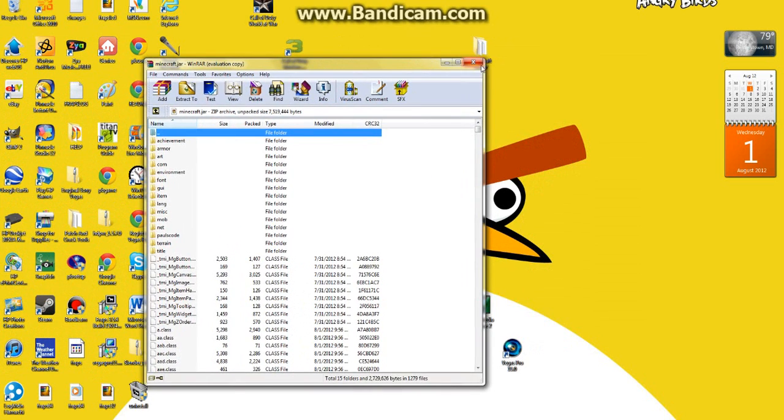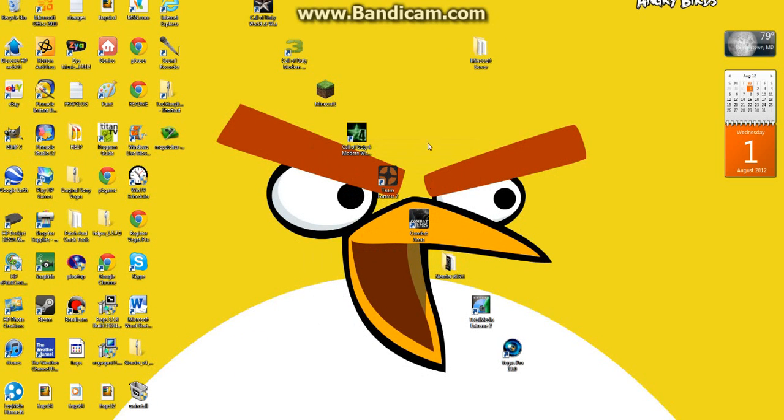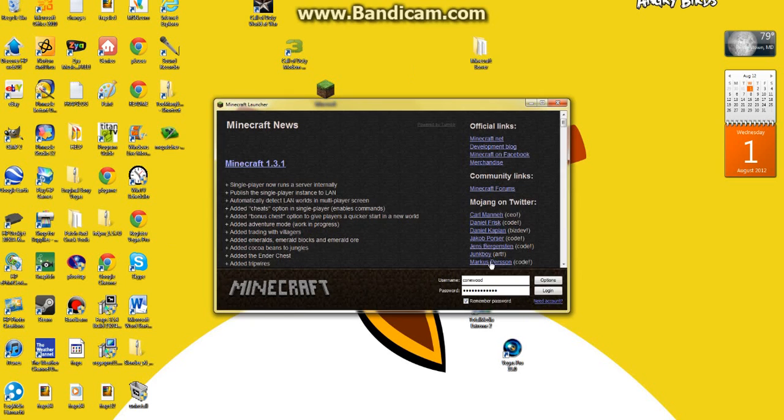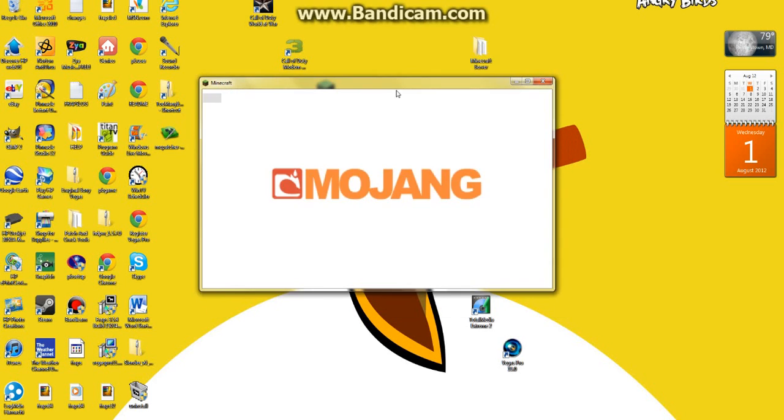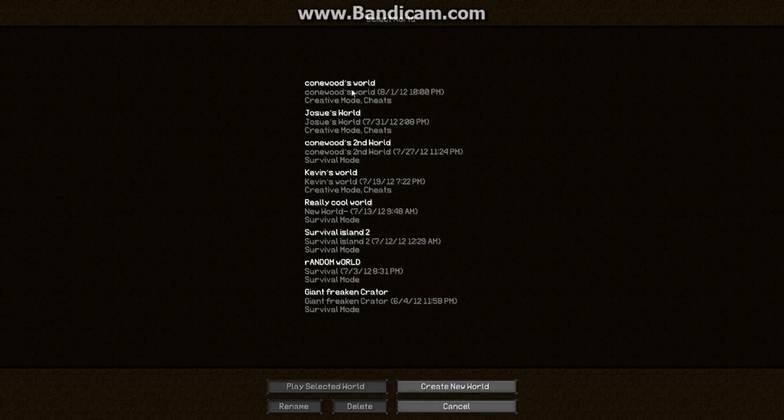You go back to your regular Minecraft and run it. Oh — this is only for the 1.3.1 update, the updated one — it just got an update. So you go to single player, use MC Patcher and patch it so that you don't lose all your texture packs and stuff.